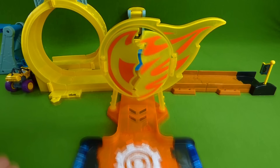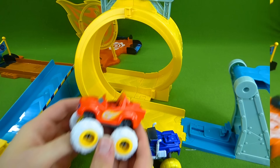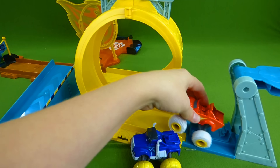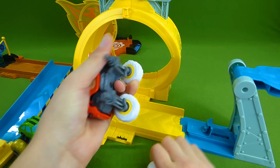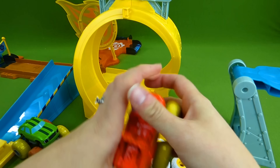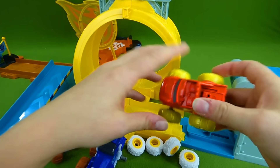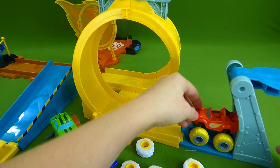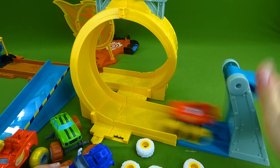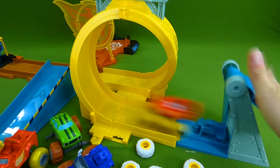Now let's go try this other side. Blaze has feather tires — feathers? Yeah, they're feathers! Let's see if Blaze can make it through the ramp. Ooh, almost. Maybe he needs to trade tires with Crusher. Crusher is going to give him his yellow banana tires. Oh, the banana tires! Good try, Blaze. You know what? I think you need AJ's help — your best friend is here to help. You're getting better. One more try. Nice going, Blaze!